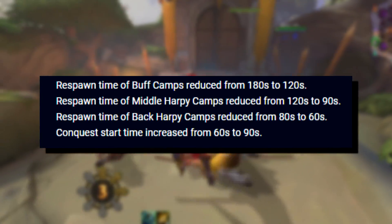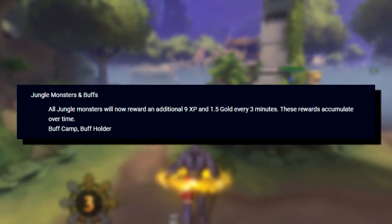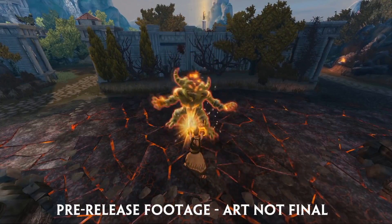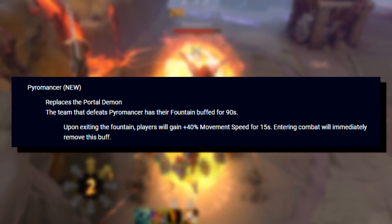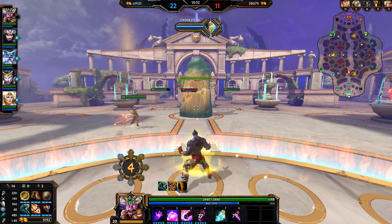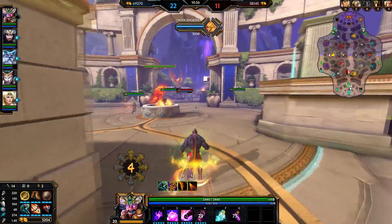Jungle camps now spawn much faster, but to make up for that they give less XP and gold, but will give more as the match goes on. There's also a new jungle boss replacing the portal demon called the Pyromancer. Instead of giving you a portal that takes you from the fountain to the fire giant, the Pyromancer will give you Swiftwing.